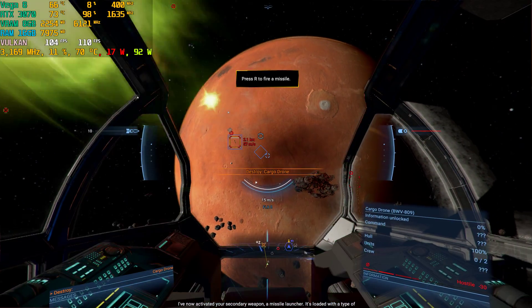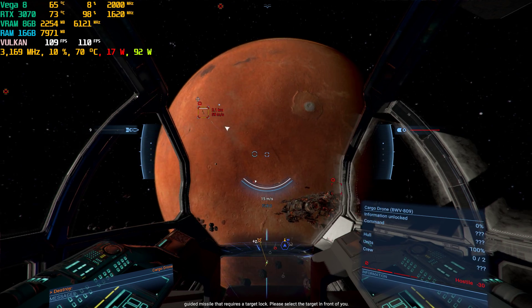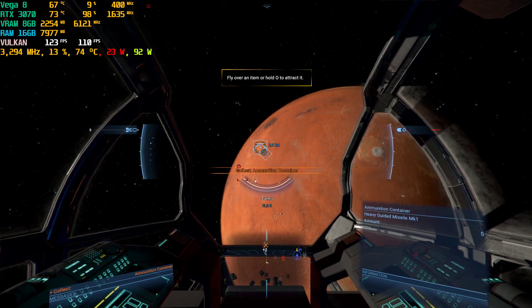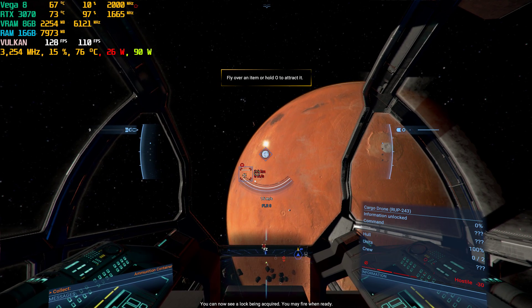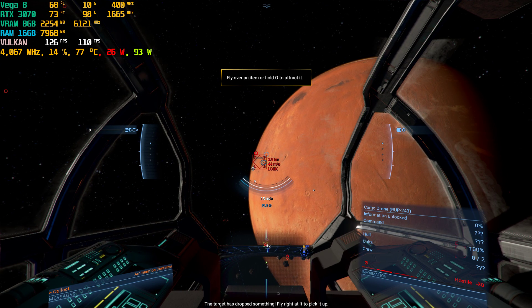I've now activated your secondary weapon, a missile launcher. It's loaded with a type of guided missile that requires a target lock. Please select the target in front of you. You can now see a lock being acquired. You may fire when ready. If the target has dropped something, fly right at it to pick it up.